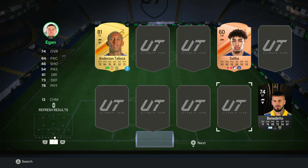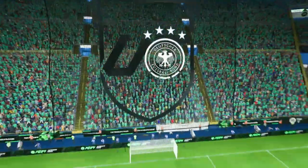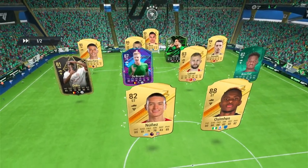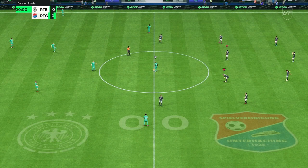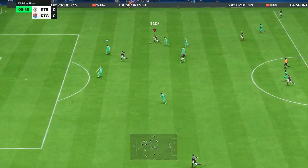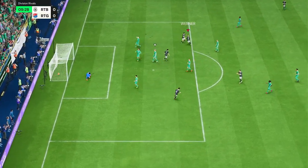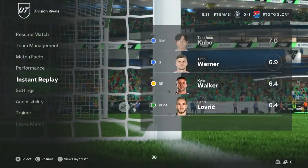Let's go ahead and play our first game. We're going against Road to Bambi. What a squad he has — he's probably looking at my squad thinking 'what the heck is this?' Here we go, let's get it going. Takafusa Kubo — pass it this way — Timo Werner, yes! Timo Werner off to a great start. Let me pause it real quick because I need to turn off the trainer.